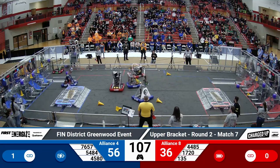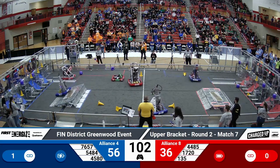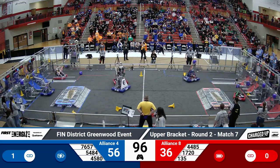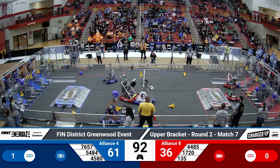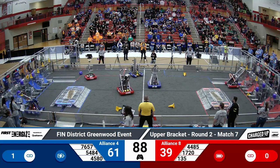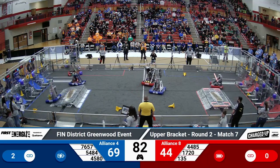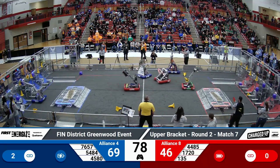76-57 goes for another cone from their human player station. It looks like some defense is being played in the middle of the field by 44-85. Right now, 17-20 is making their way across the field with the cube, hoping to score more points for their team. 76-57 successfully placed a cone on that high note just barely, and 54-84 is making it to the other side of the field to place that cube as well. 54-84 was successful, gaining three points for that placement.